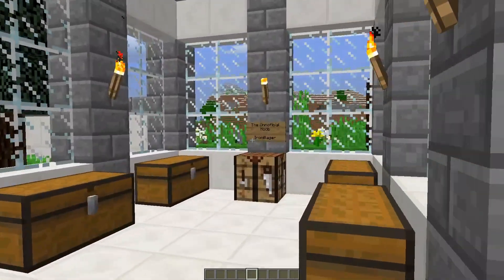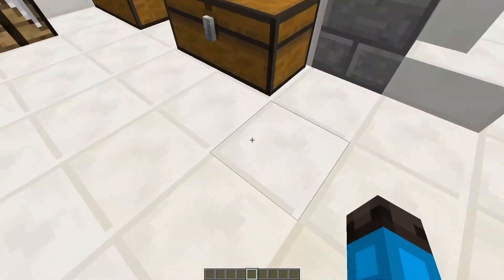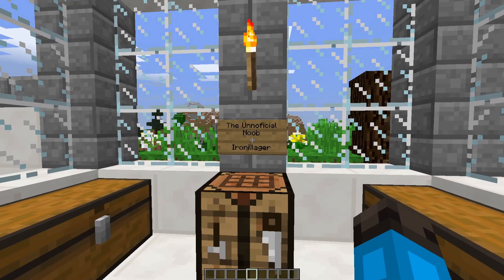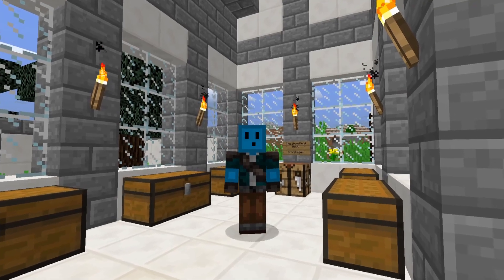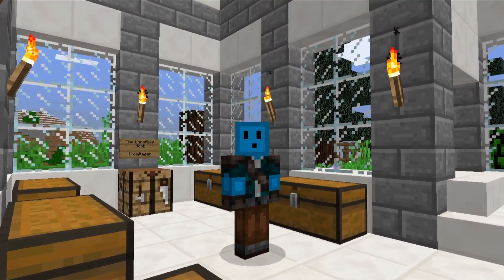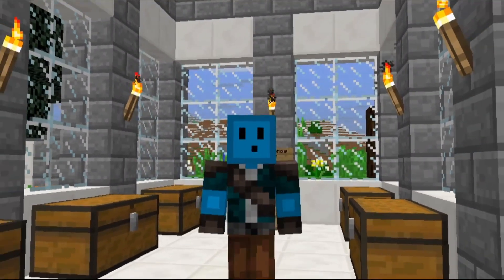A custom mob suggested by — ahem — a mob suggested by the unofficial noob, the Iron Illager. Now, if you don't know what it is, if I were to explain it in a nutshell: take the super strength of an Iron Golem and the summoning capabilities of the Evoker, and boom, you got yourself the Iron Illager.